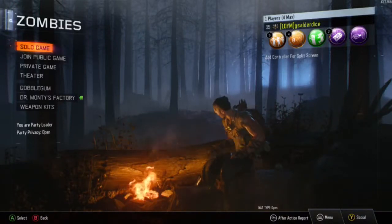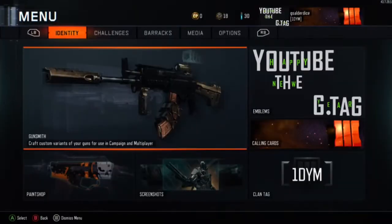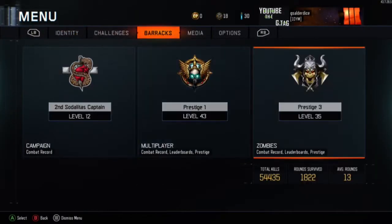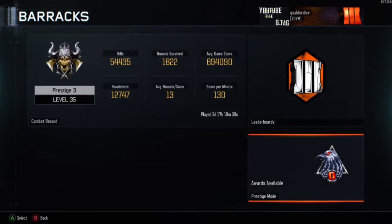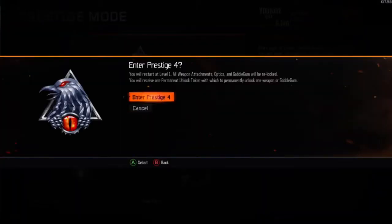Hi guys, it's GS ElderDyce here and Happy New Year to you all. This is my Happy New Year video. I'm going to be going through my zombie stats, some of my multiplayer stats, and I'm going to be prestiging for you guys to fourth prestige. You can see the emblem just now — it's like an eagle with a third eye, I would say.